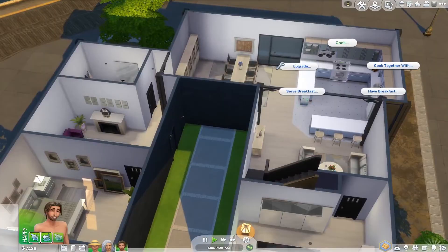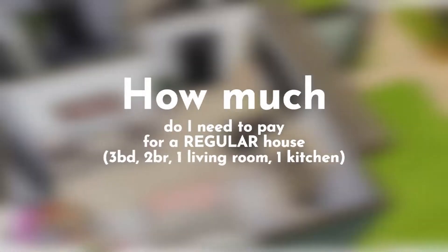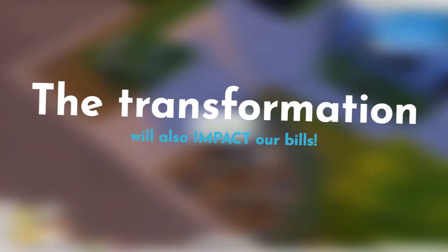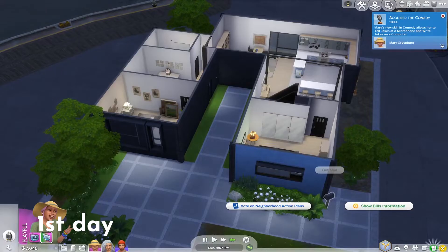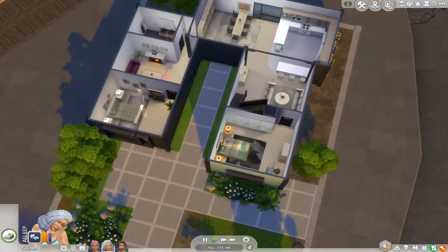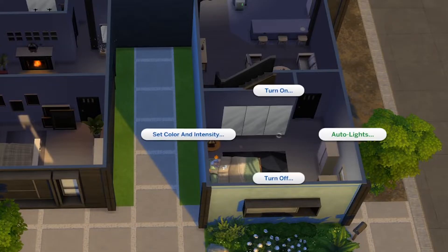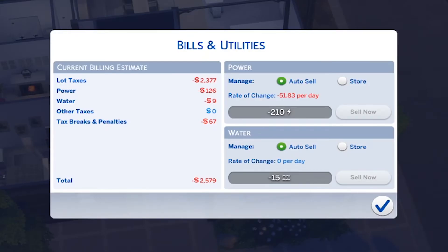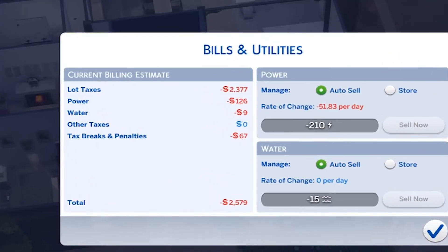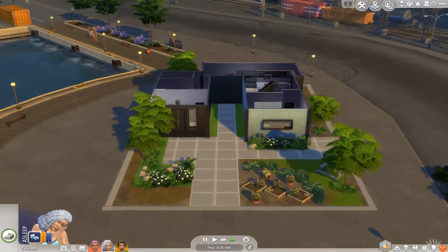Let's play the game for a bit and see how much we need to pay for regular bills. Once we analyze the cost with no wind turbines and no solar panels, we'll transform the house and lower our bills significantly. One thing to consider is turning off lights when sims are not present to see if that has a big impact. By the way, the bill is not only tied to electricity and water — it's also tied to the value of your lot, meaning the total simoleons spent on every item in your house.